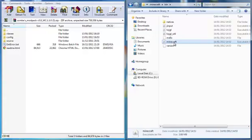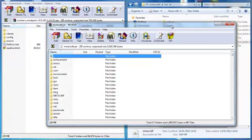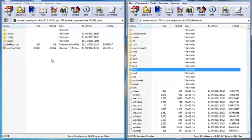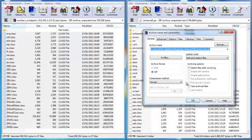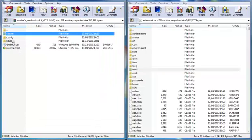Open it with WinRAR and bring it to the side. The first thing to do is delete the META-INF folder — yes, delete it, get rid of it. Then copy all the class files into there, and next go back up so you can see all of them again.